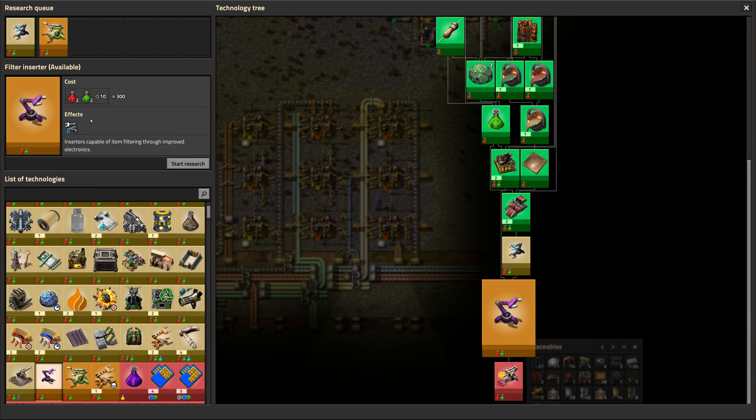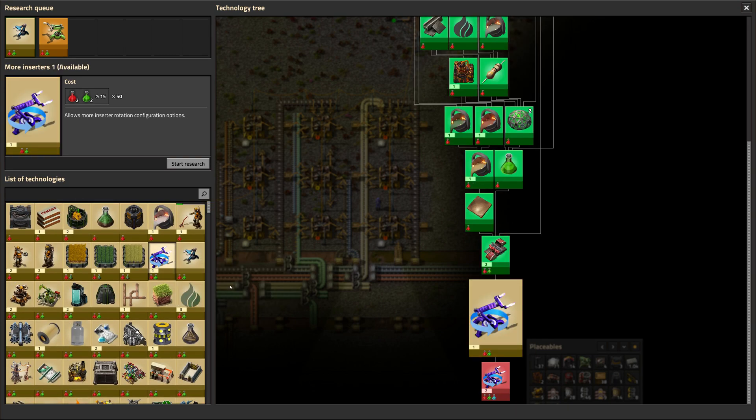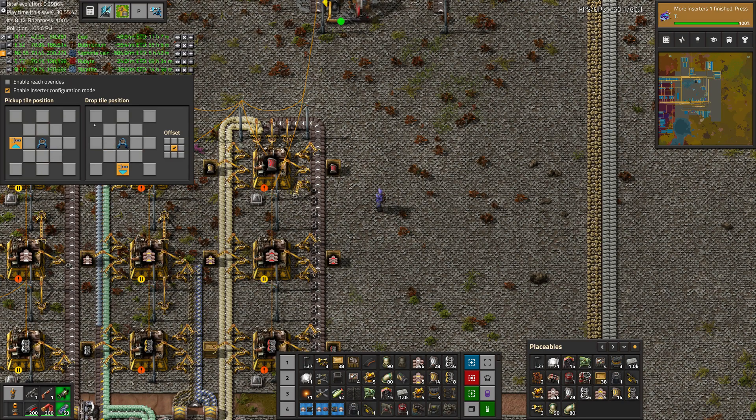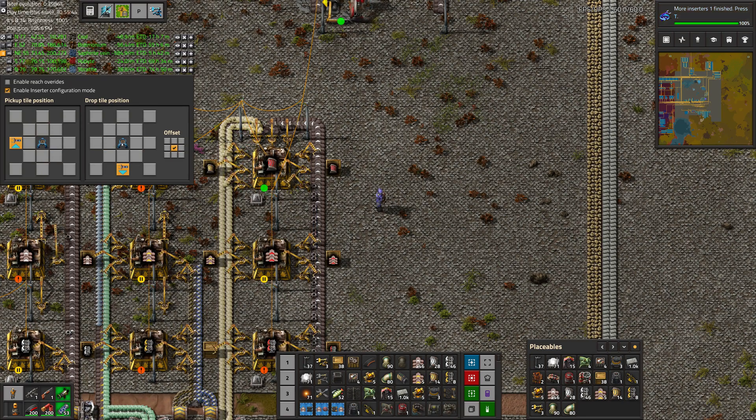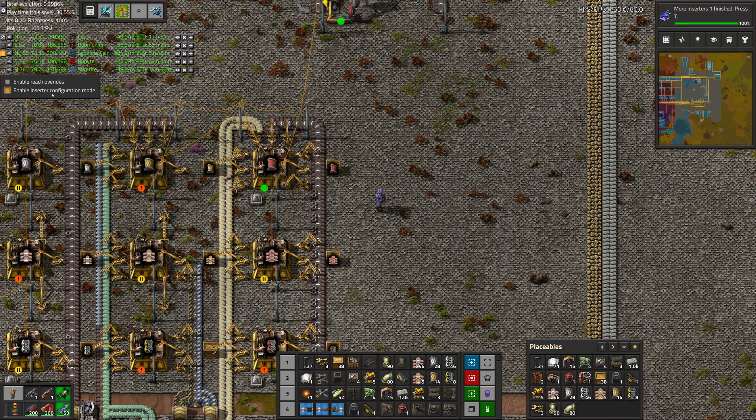It's just weird how all the colors got mixed around. So I want fast inserters, stack inserters. And actually having more inserters would be nice too. I think this will let us have them be extra long, so they'll be able to reach three squares instead of two. This unlocks diagonal inserters, if we'd ever need to do something like that. But now we have more options. The ultra long hands are going to have to wait for later though.